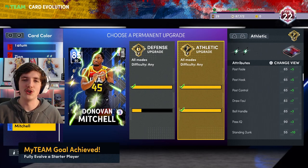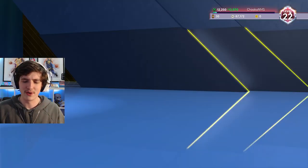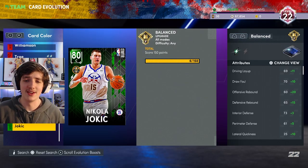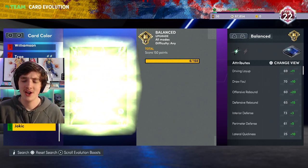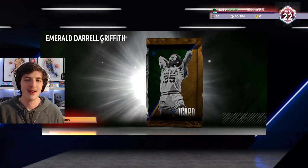I complete Donovan Mitchell's athletic upgrade — this was while I was doing the Daryl Griffiths challenges. Evo-ing Donovan Mitchell means we are onto our final starter, which is unfortunately Nikola Jokic. I have used this card after recording all this footage, and it is by far the worst starter — by far.